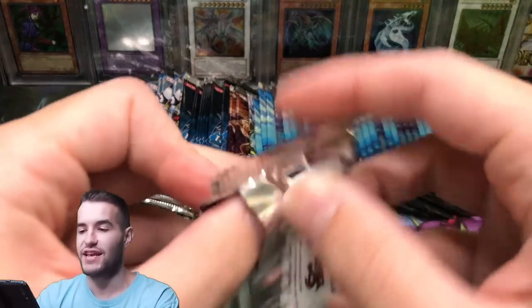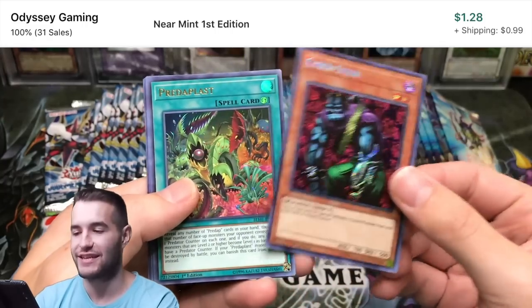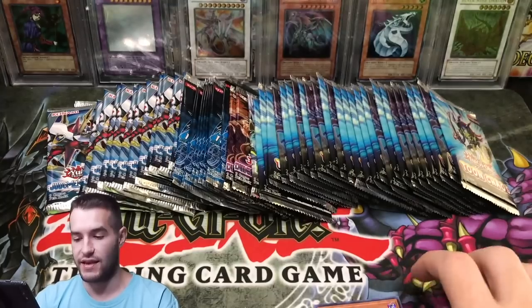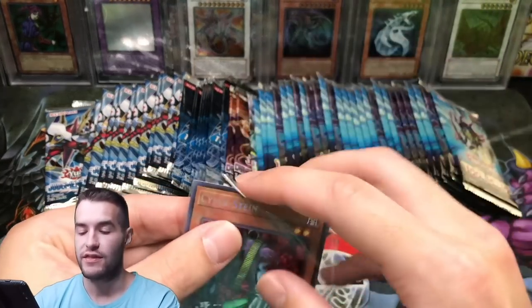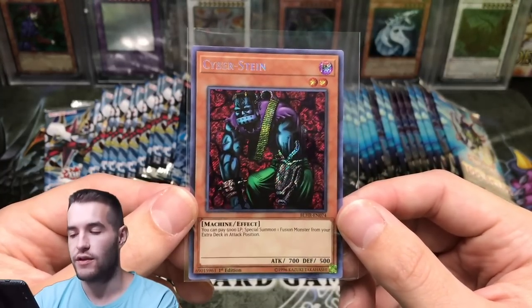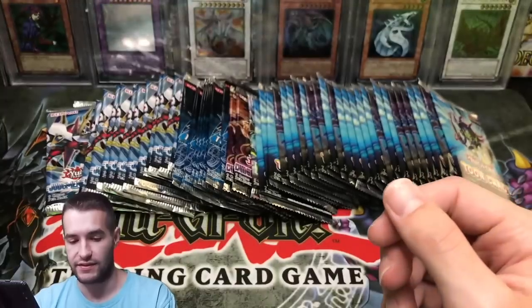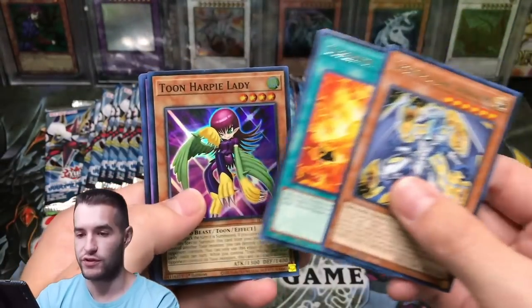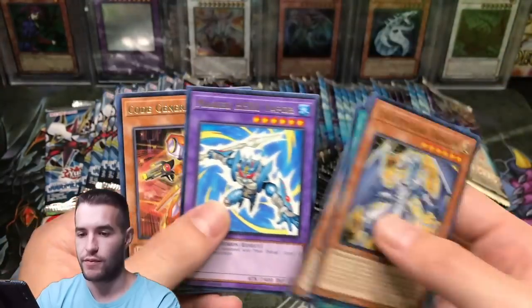Let's go with Battles of Legend Heroes Revenge and pull the Black Luster Soldier — oh, there it is! Cyberstein, okay — that's a cool Secret. I don't think it's too valuable but it is a really awesome one because there are only three prints of this card: the SJC Shonen Jump version, the Dark Beginning 2 Rare version, and then this. So pretty difficult to get that card even though it's really cheap — but there's only three versions.